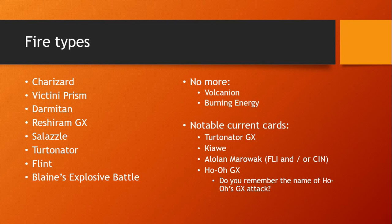Both the Alolan Marowak variants that are out there — FLI or Forbidden Light or Crimson Invasion — I can see both of those seeing some more use. And even Ho-Oh GX. If you remember like a year ago, everybody was talking about Ho-Oh GX saying that's got to be the worst GX attack ever. Can you remember the name of Ho-Oh's GX attack? That's your question of the day.